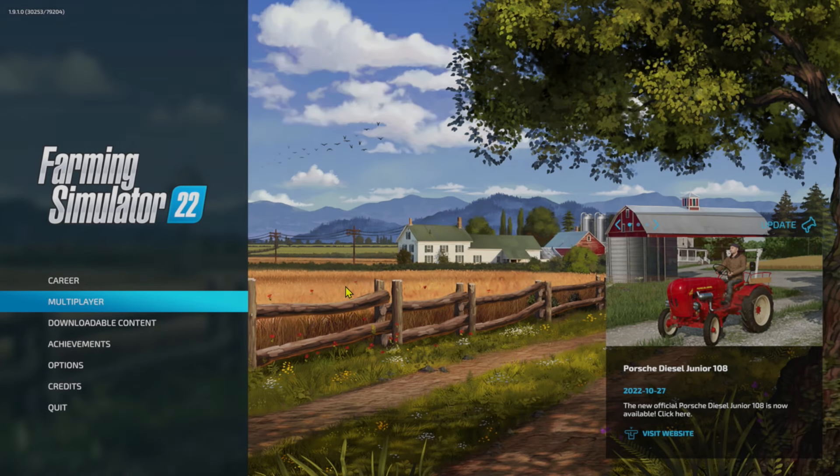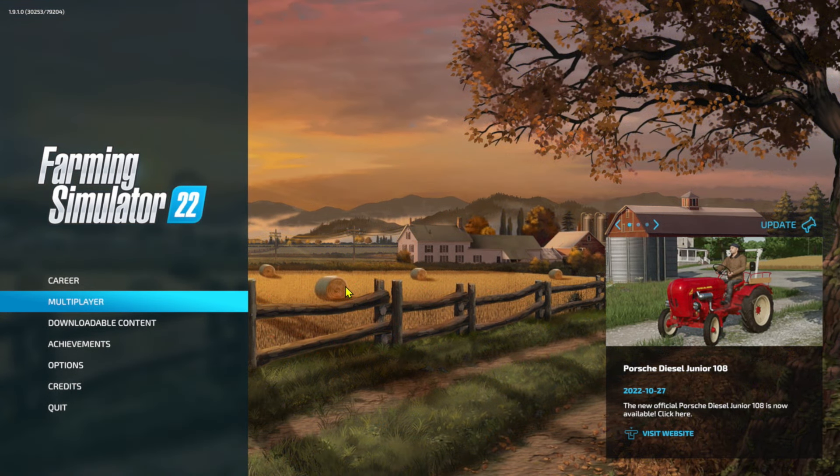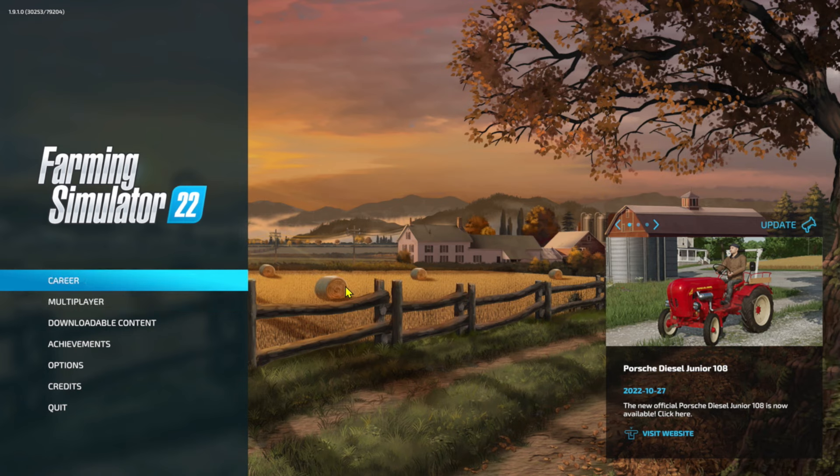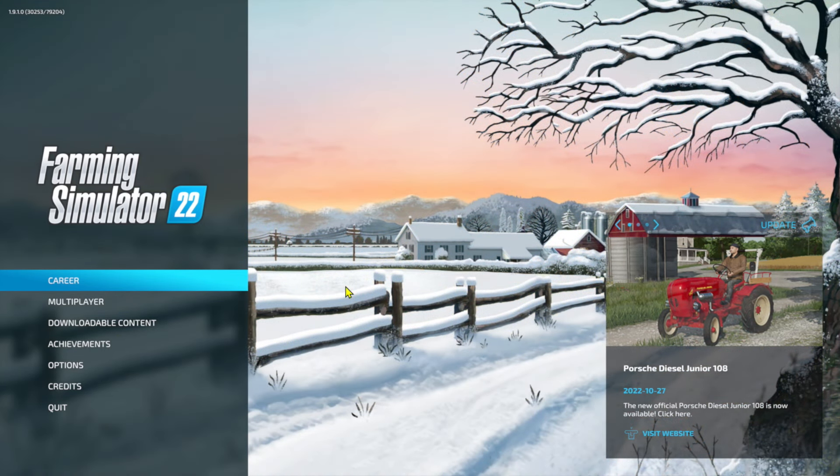What is going on fellow farmers, CJ Farms here. Today we're going to be doing a tutorial on how to install Store Deliveries. For those of you who want to know what this mod does, it actually keeps you from making trips to the store to pick up your equipment. You can have it delivered right in front of you, or wherever you are on the map, no matter what piece of equipment it is.